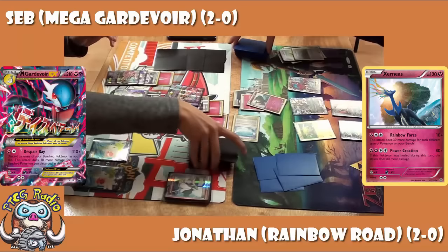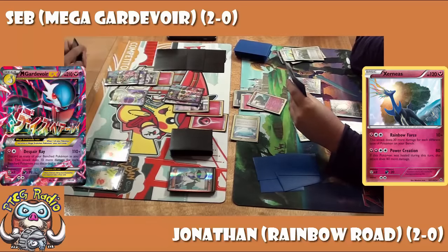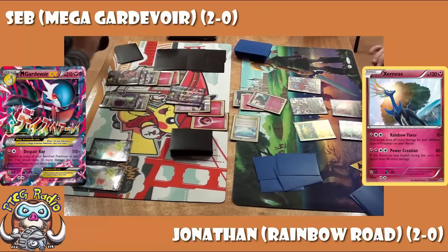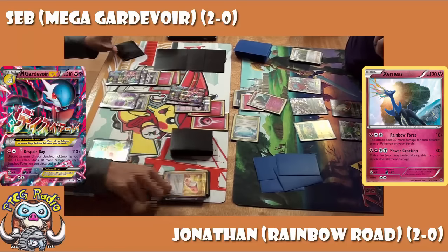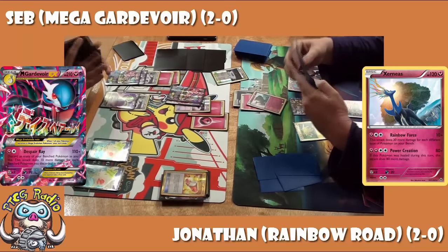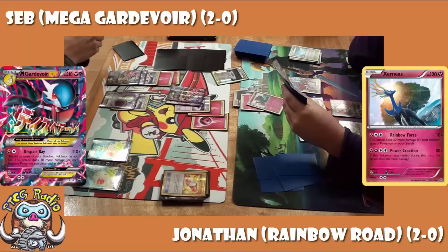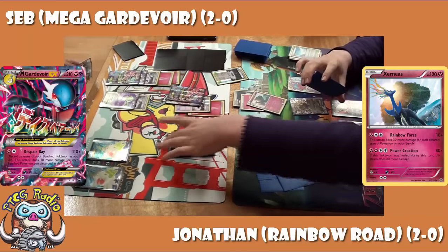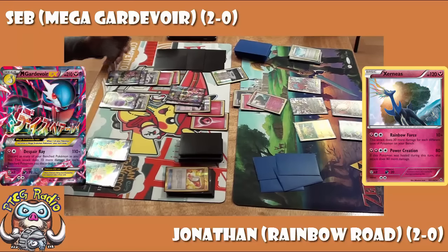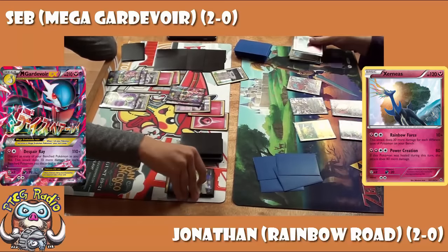Seb plays an N here. You might wonder why, since he wants to get a KO. He is refreshing Jonathan's hand, but the Zaneus has only 120 HP. Seb is going to get the KO with Despair Ray regardless — he just needs to discard one benched Pokemon, clearly one of those Shaman. There was an argument to just skip the N and get the KO immediately, and arguably Seb played a little too aggressively there. But the thought process is: he doesn't have another Zaneus ready, so if he builds up a suite of Gardevoirs, what is Jonathan going to do?